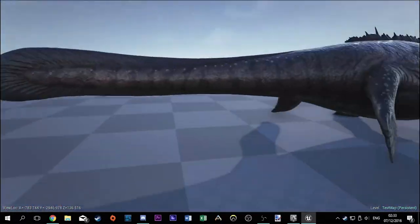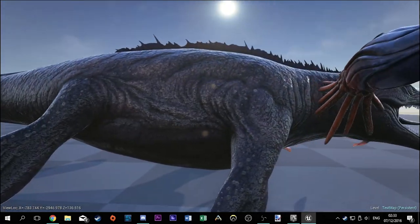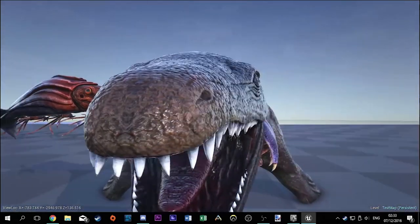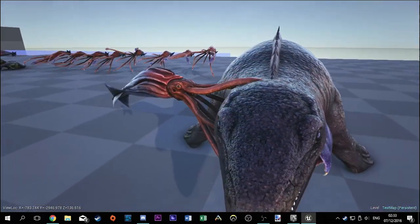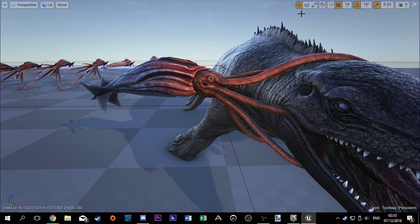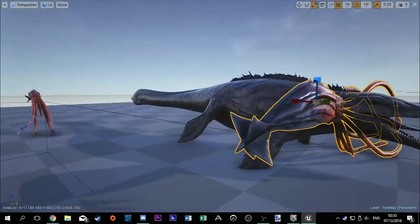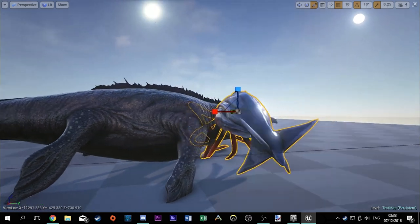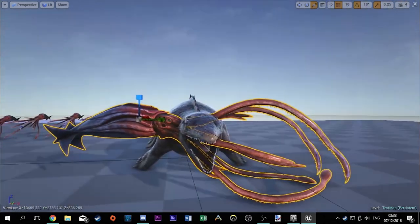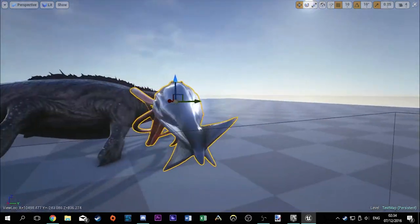I made a little something in the dev kit just for fun — I placed a Mosasaur for sizing comparison and put one of these guys around its neck just to see. This guy could literally strangle a Mosasaur. Let's make him even bigger for fun — scaling him up wider and taller. Then positioning him around the center of the Mosasaur to wrap the tentacles around it.